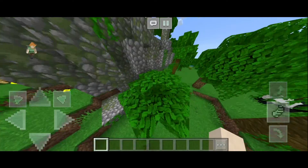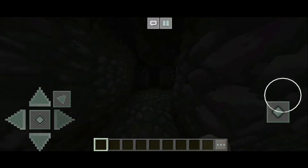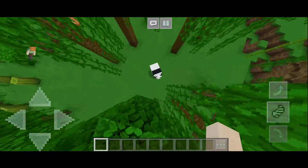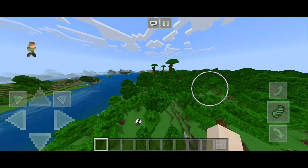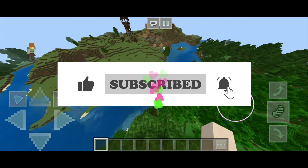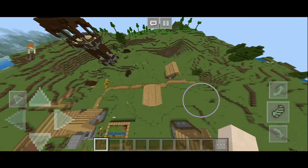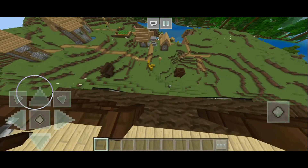So the first thing you see is a jungle temple, and then you get to see a beautiful village right next to a pillager outpost. And there's also a panda — oh my god! This is practically the best seed. If you guys enjoyed this video, make sure to like and subscribe — it really helps me out a lot. Don't forget to follow me on Instagram and leave a comment. See you guys next time — bye!